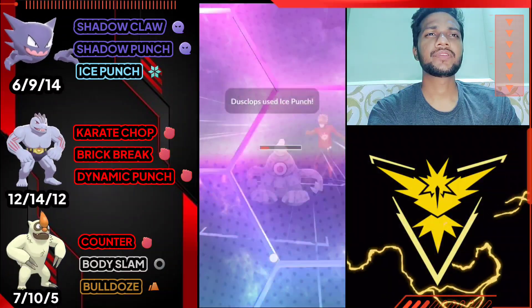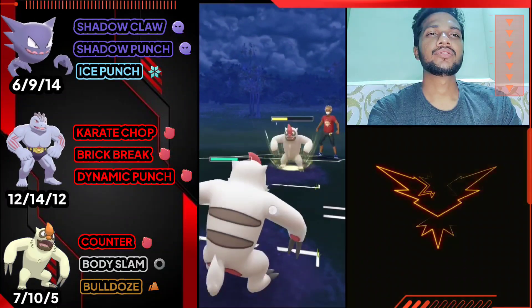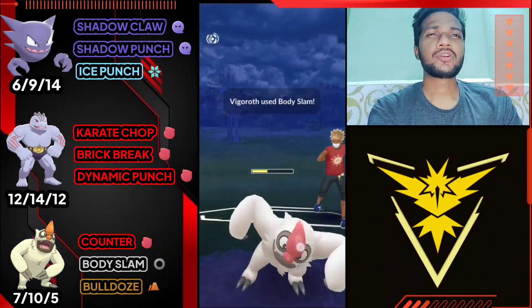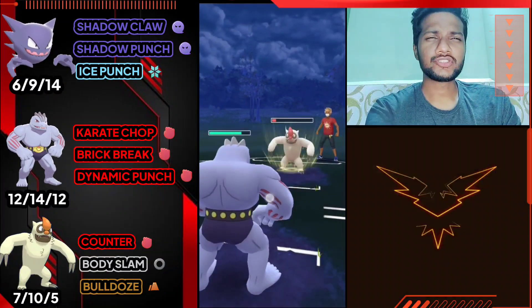I'm gonna use my shield - it's Ice Punch as you can see. He just brings his Vgrowth, so let's take the first Body Slam and then switch to Machoke and farm on his whole health with Karate Chop.